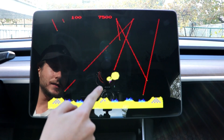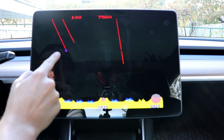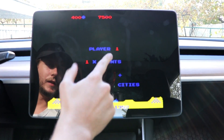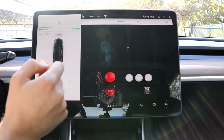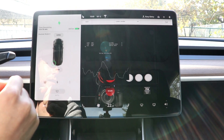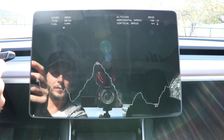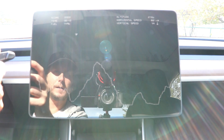You can also use the scroll on the Model 3 steering wheel. Tap three times to exit and get to Lunar Lander, for example. It takes a little while for each game to load in between. Then you can press start again, go back to full mode, and use the scrolls on the steering wheel.